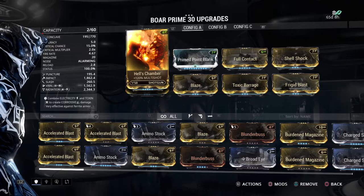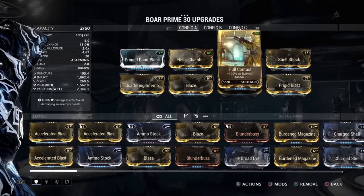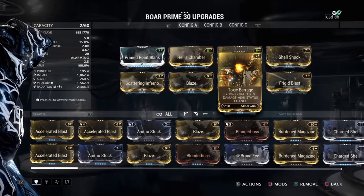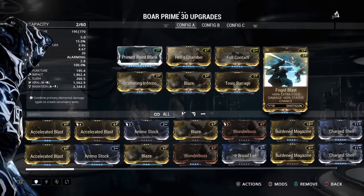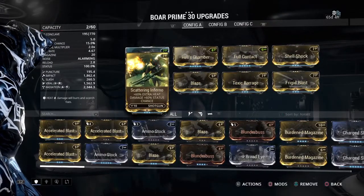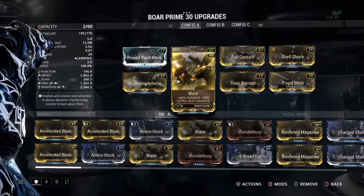So for the Grineer we have Hell's Chamber and Primed Point Blank. We have Full Contact, Shell Shock with Scattering Inferno plus Blaze to increase the Radiation. Then we have Toxic and Frigid for Viral. And with this build, because with the 3 Forma it has the Mod Points to do it, this has a 100% status chance — so automatic status. Now as to which one you get, there's the mystery.